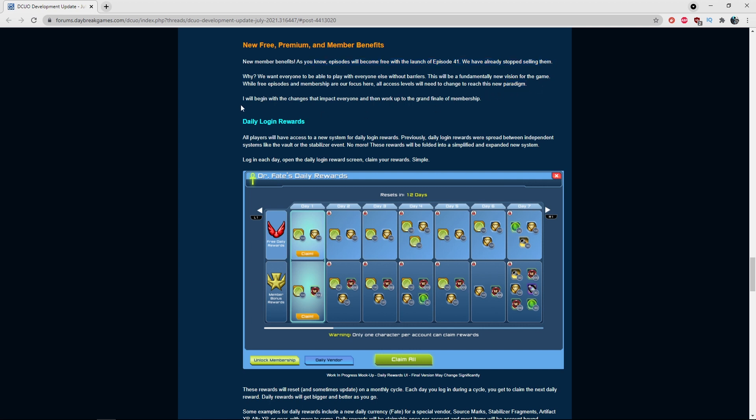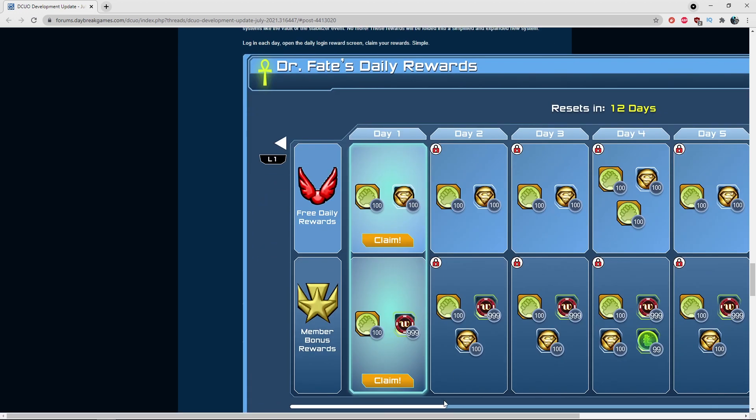Starting with daily login rewards — all players have access to a new system called Daily Login Rewards. Previously, daily logins were spread across independent systems like the stabilizer event and the vault. Now it's simplified: each day you log in, open the daily login screen and claim your rewards.